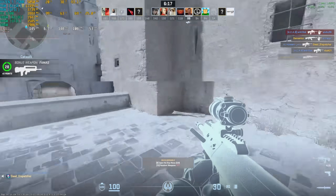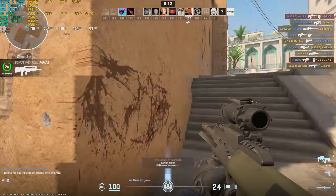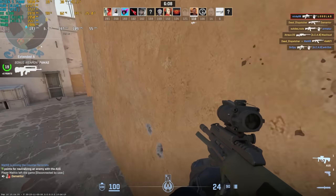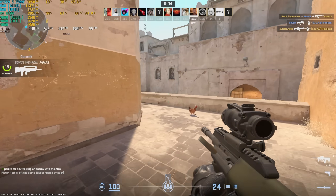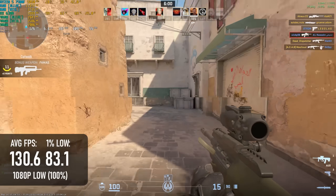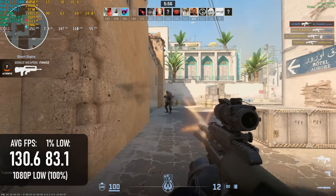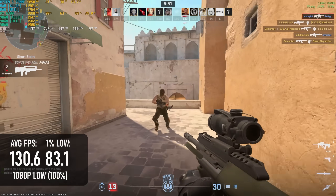Counter-Strike 2 isn't quite so bad. In fact, I had a pretty decent experience gameplay-wise — well, apart from having to turn the volume down in one match as some guys started screaming non-stop. That, of course, isn't the RX 6300's fault, and it kept up a pretty decent 130 FPS average with lows of 83. While CS2 can be a pretty CPU-bound game, I found that even the fairly weak Ryzen 3 3100 can keep up with that kind of framerate with relative ease.